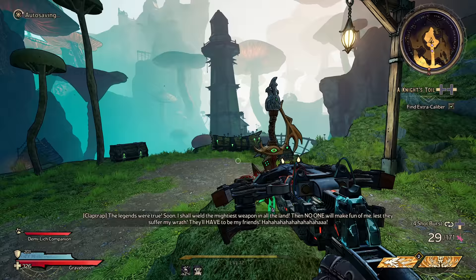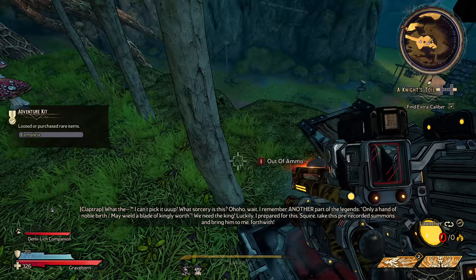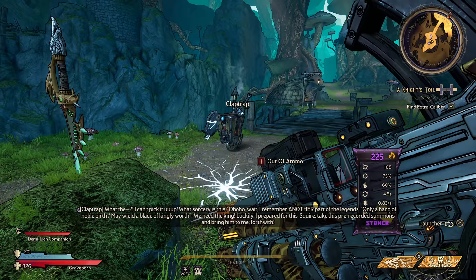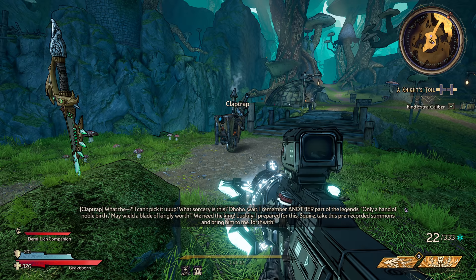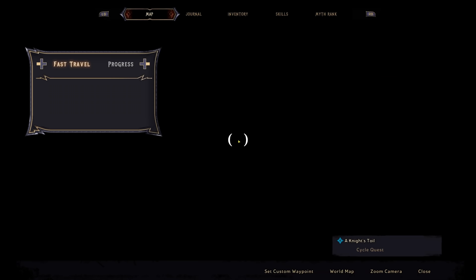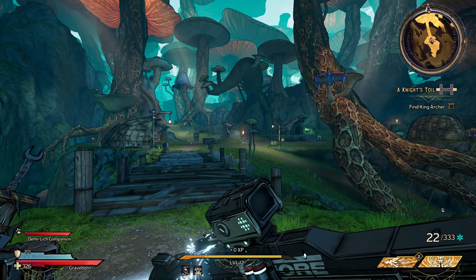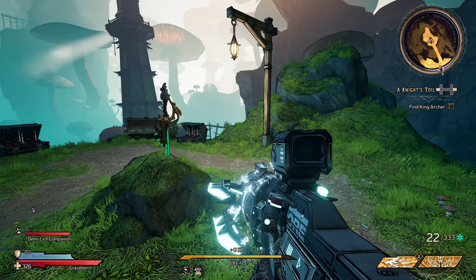The legends were true — soon I shall wield the mightiest weapon in all the land, then no one will make fun of me, lest they suffer my wrath. Rockets please — I can't pick it up, what sorcery is this? Oh wait, only a hand of noble birth may wield a blade of kingly worth. We need the king. King Archer — jeez, the pun on all these names. We have to get the other king and then do something with the sword. We'll continue this in the next part, so y'all stay tuned. Thank you so much for watching — see you next time!